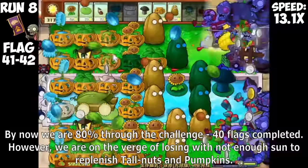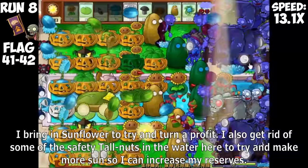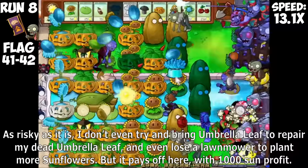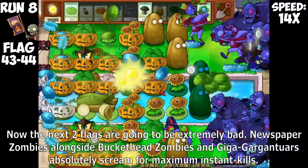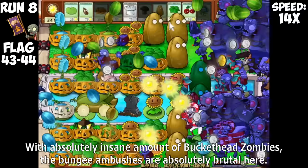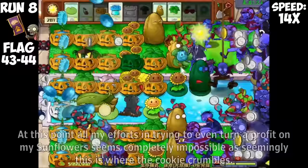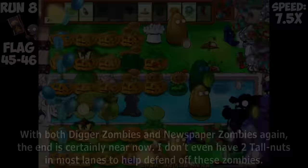However, we are on the verge of losing with not enough Sun to replenish Tallnuts and Pumpkins. I bring in Sunflowers to try and turn a profit and get rid of some safety Tallnuts in the water to increase reserves. As risky as it is, I don't even bring an Umbrella Leaf to repair my dead one, and even lose a lawnmower to plant more Sunflowers, but it pays off with 1,000-some profit. The next two flags are going to be extremely bad — Newspaper Zombies alongside Buckethead Zombies and Giga Gargantuars absolutely scream for maximum instant kills.